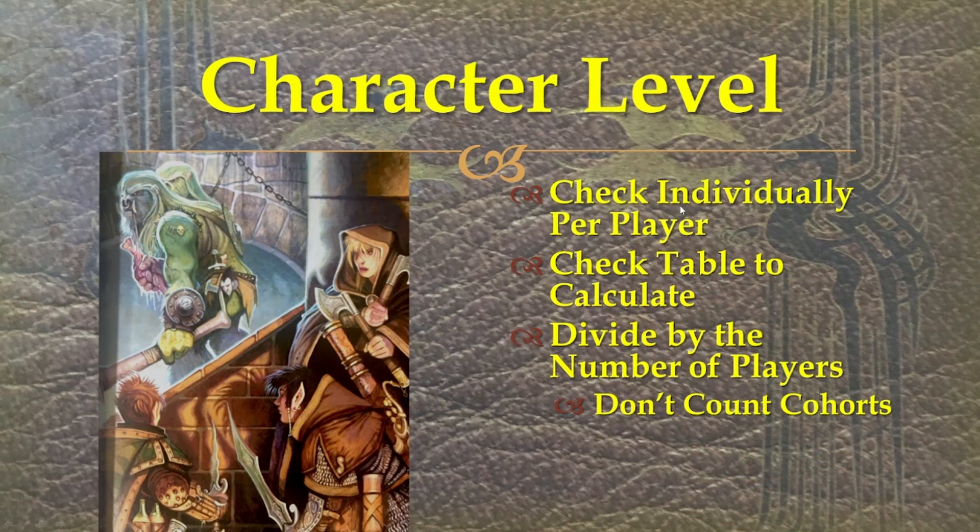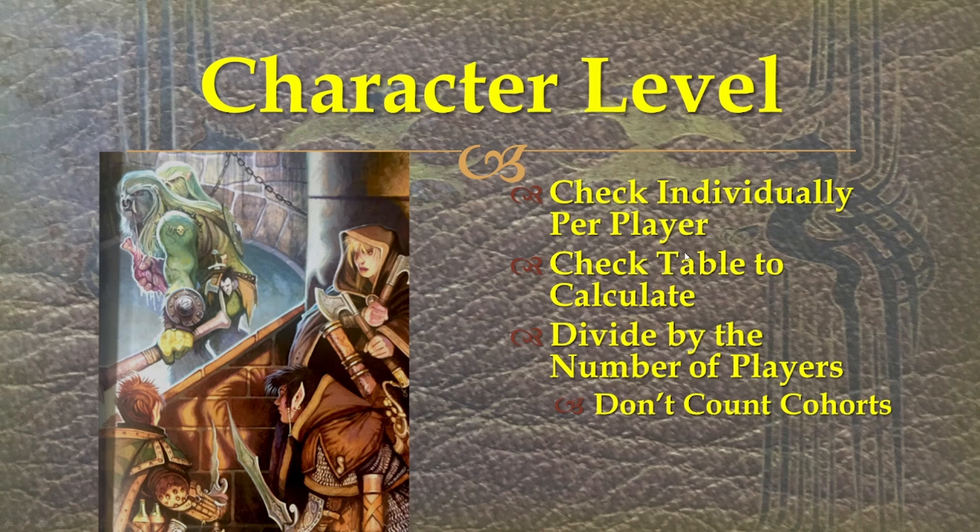Now you've got to figure out your character level — that's going to be done per player. You check the table to calculate it, divide by the number of players, and do not count the cohorts. If you want to figure out the character's level, it's going to go by their ECL — effective character level.